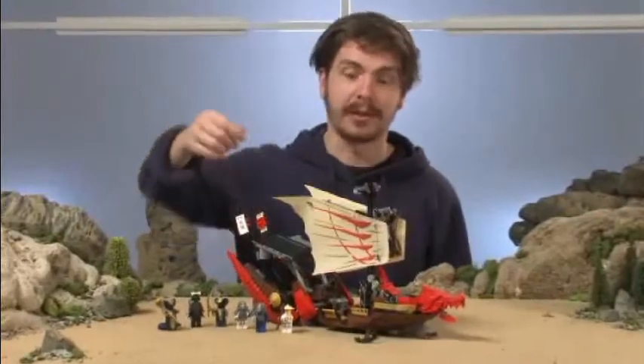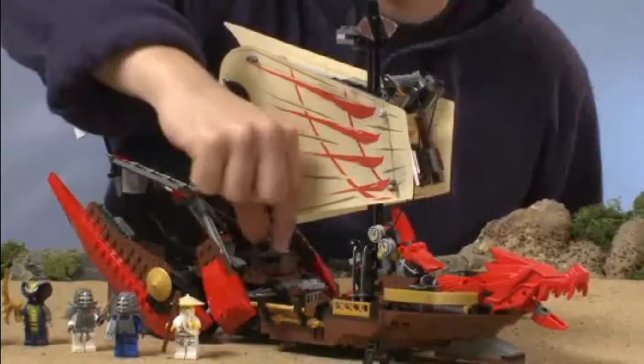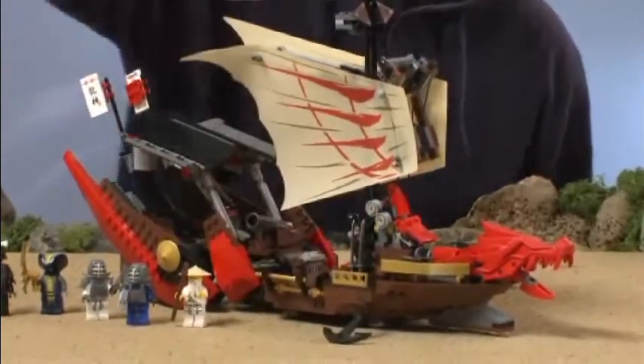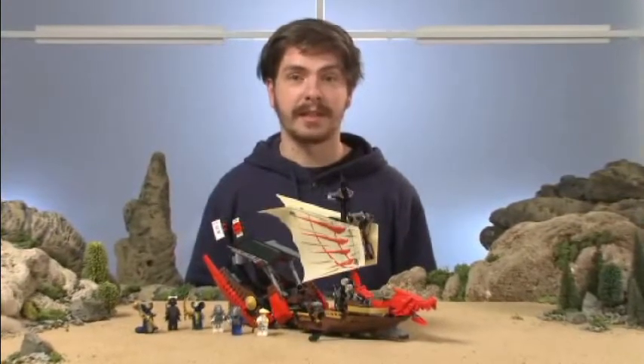The many functions that this ship includes are actually a lot of hidden compartments in the deck, a lot of hidden weapons, a bit of a hiding place here for the ninja's treasures, a cannon, and a really nice anchor in the front there. One of the most important things about this ship is that it has a lot of weapons so that both sides can fight with each other. With this new mobile base for the ninjas, I'm sure the ninjas will be safe from any kind of snake attacks.